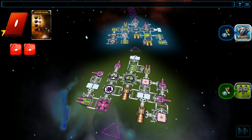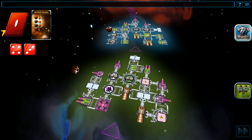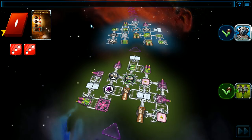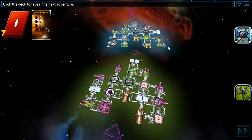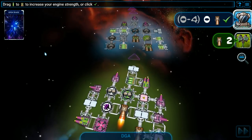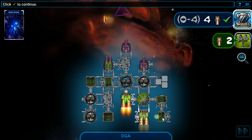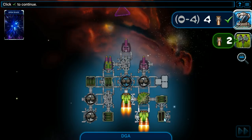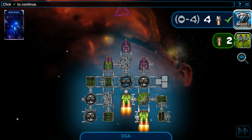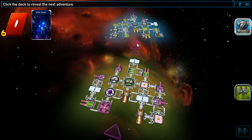Meteor Swarm — dice are rolled to determine what column and row they fall into. Luckily, nothing happened there. No exposed conduits, so the asteroids simply bounce off. Had that hit an exposed conduit, that part would have exploded. Open space — this allows us to use batteries to pull ahead of our opponent. I've got a lot of batteries, so I'm going to spend these first because their connectors are exposed to space. We'll spend all four and jump far ahead — now we're three steps ahead of our opponent.